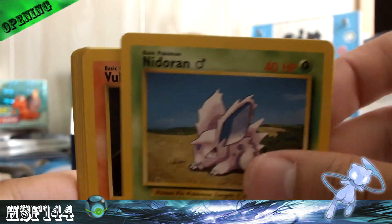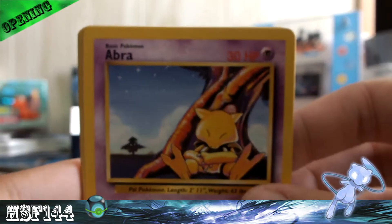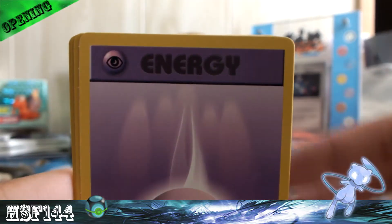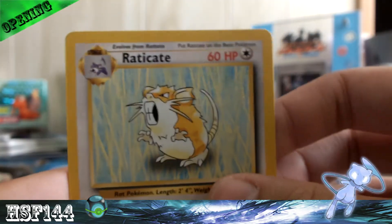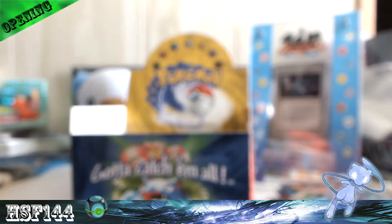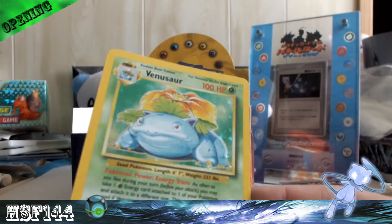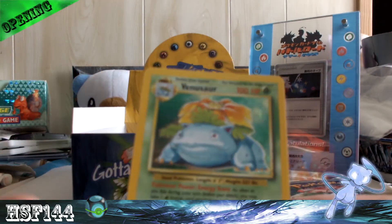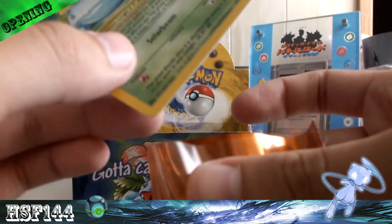Next pack. Got Gastly, Nidoran, Vulpix, Doduo — I hope this is bringing you back as much as it's bringing me back right now. Abra, Psychic Energy, Fighting Energy, Maintenance, Eradicate, and Pokedex. My rare is a Venusaur Holo! You've seen me pull this before in Base Set 2, but now I have a Base Set one. This is sick.